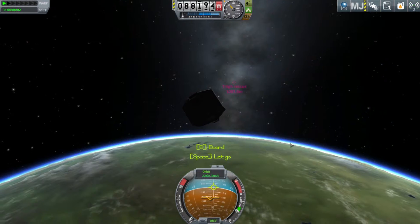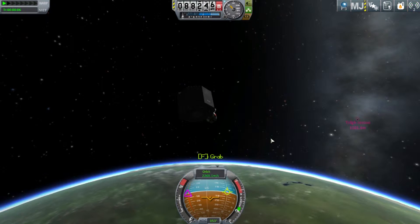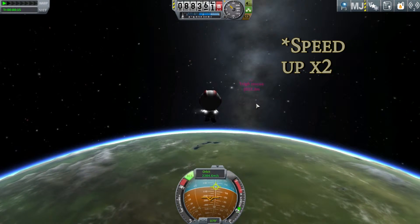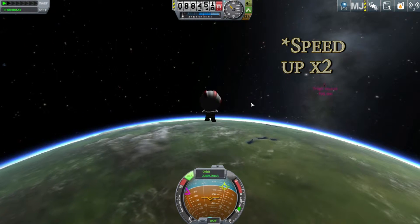Now you're just going to hit space and then hit the R key to enable the jetpack. Alright, now just fly towards the other vehicle. Don't go too fast though — you don't want to pass it, it comes up quick.